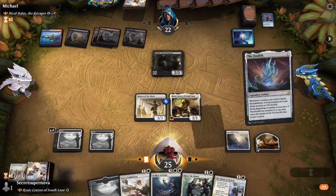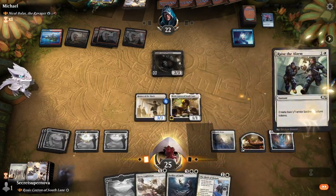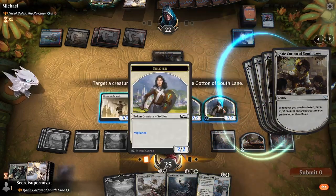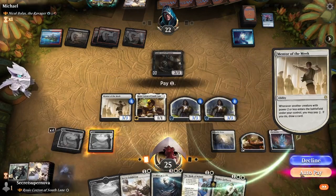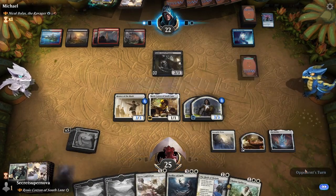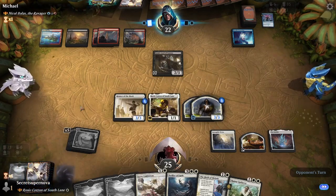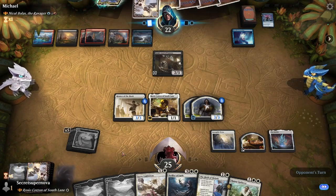We go Rosie Cotton to get more triggers. We put the plus one, plus one on Mentor of the Meek and we get an auto-pay for an Ozolith - that's really nice. We swing in for 3, going down to 22. Nicol Bolas is a little scary since he has enough mana to play that now. He probably drew it off Behold the Multiverse. Gonti is coming out - we don't even know what he exiles from the top 4 of our library. Hopefully not a Swords to Plowshares or a board wipe.